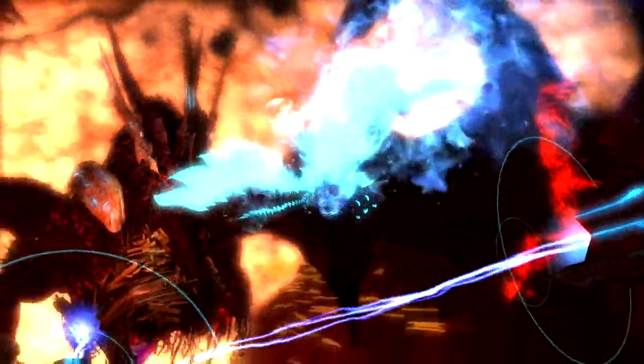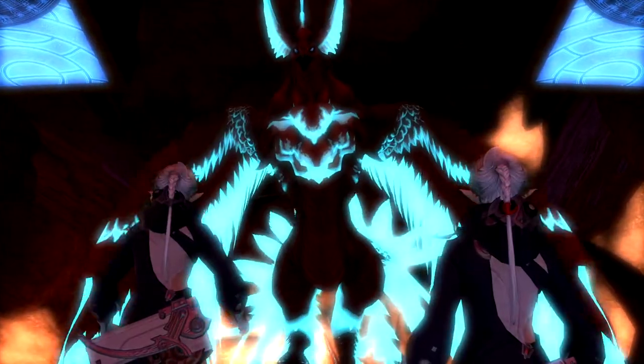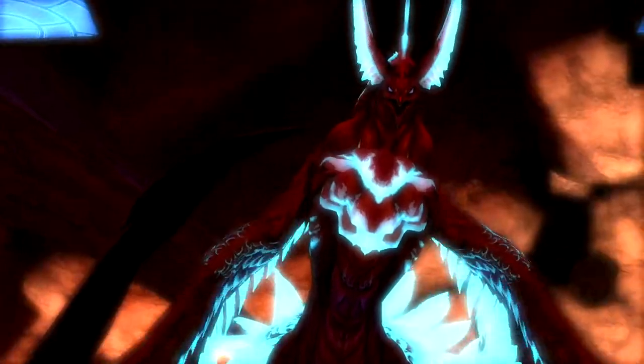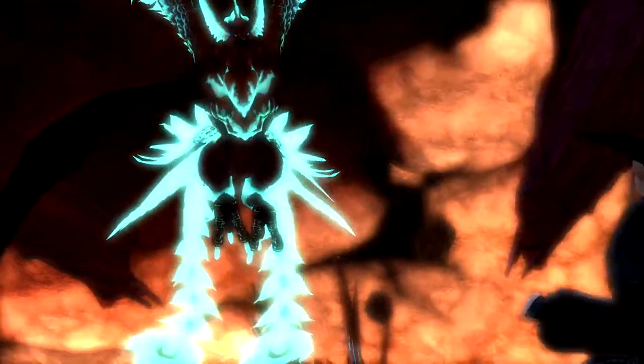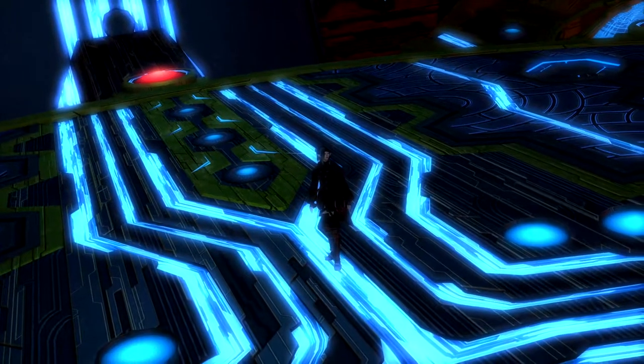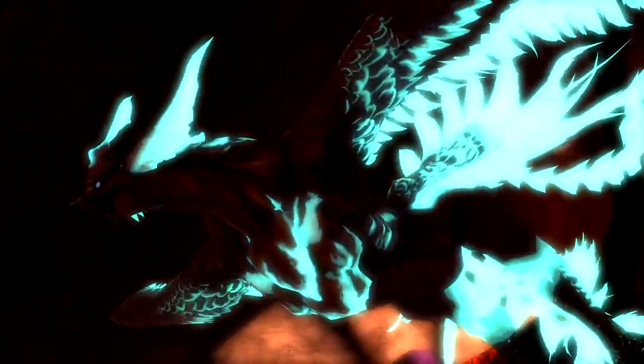These next two battles have no mini gauntlet that you need to run through to get to the boss. After some pretty fantastic cutscenes, they're going to put you directly into the arena, the first of which is a battle against the legendary Phoenix. The Phoenix is honestly going to likely be the easiest encounter you will have since the last set of Binding Coils. He goes down incredibly quick and most of his phases and attacks are just completely skipped.